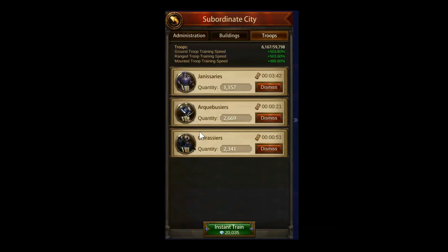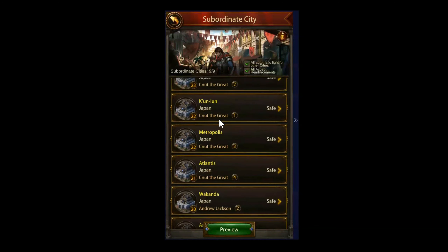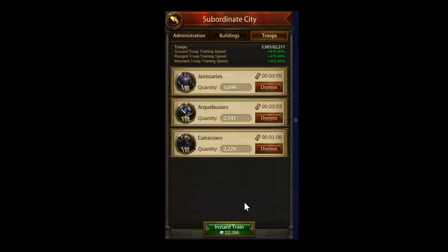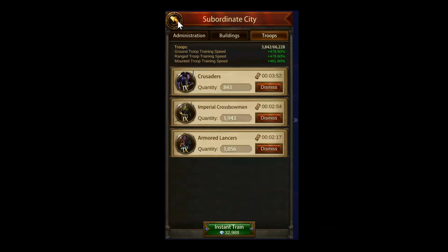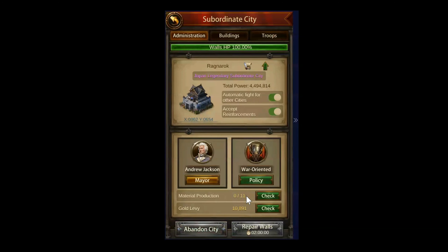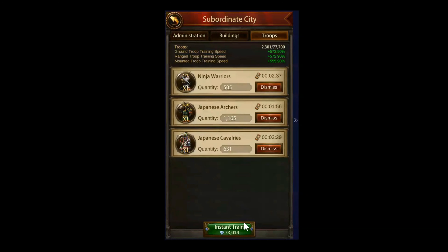Adding them up: 66, 86, 102, 132, and 73 - that's going to be 210,000 gems total across all my subsidies.